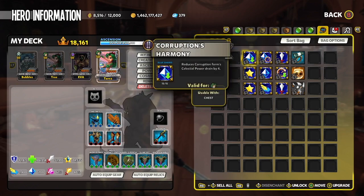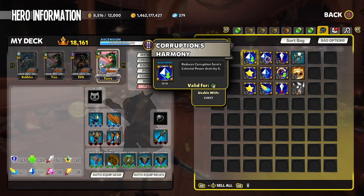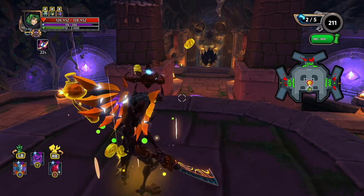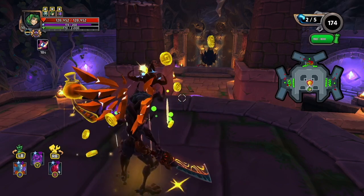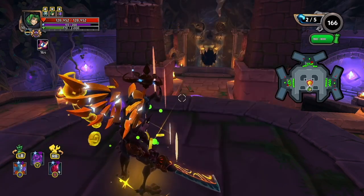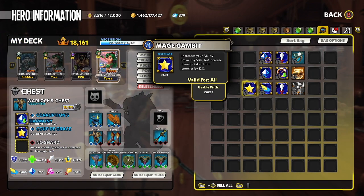On the chest, Corruption's Harmony decreases the ability resource drain that Corruption does, bringing it down from 5 per second to 1 per second when gilded, allowing you to maintain Corrupt form longer and place down more Corrupt Stars. Coup de Grâce increases your crit damage by 50% but reduces crit chance by 6%. Mage Gambit increases your ability power by 58% while increasing your damage taken by 12%.